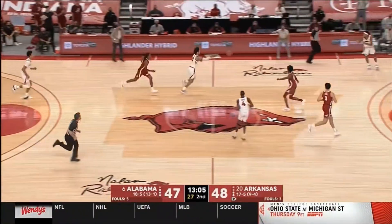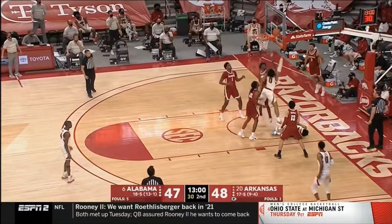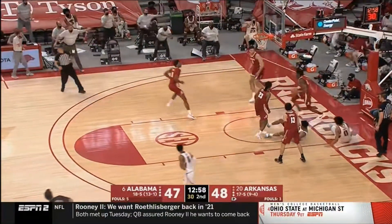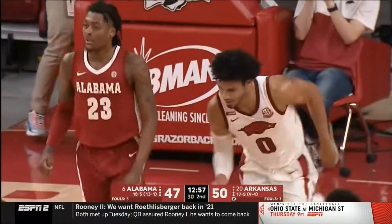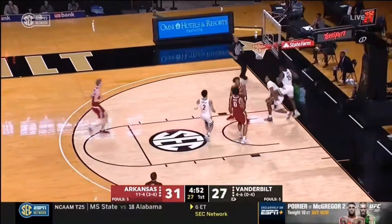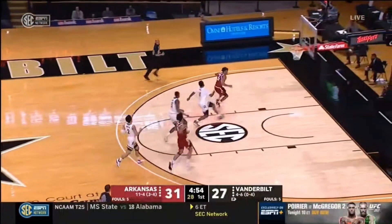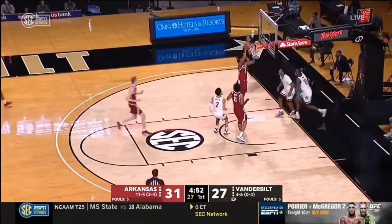That move is the pump fake, which is exactly what the Raptors need. He attracts two defenders, as you see there, which allows his teammate to get an open basket. Watch this next play — he's not the most athletic player, he can't go dunking over people, so when he sees two defenders coming, he uses his IQ, pump fakes, gets those defenders in the air, and gets an easy basket.